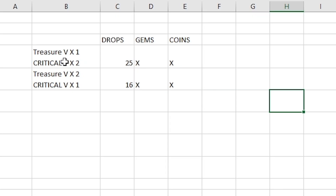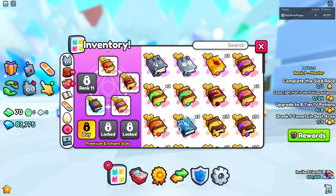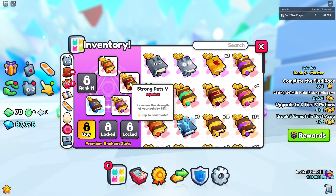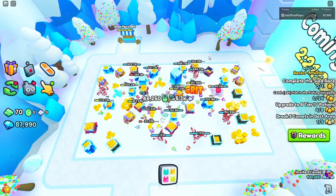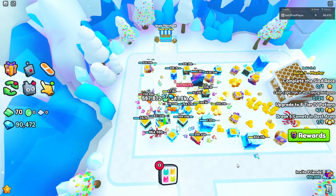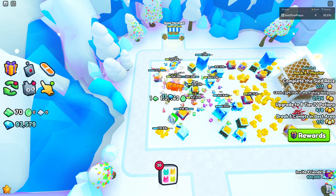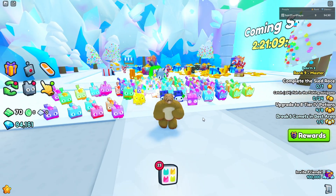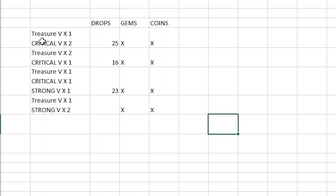So obviously you need to do enough damage to destroy things quickly. This time we'll try with one treasure hunter book, one critical 5 book, one strong pets 5 book, and a magnet 3. After another 15 minutes, we managed to get 23 drops, which puts that in second place behind treasure hunter with one book and two critical 5 books.